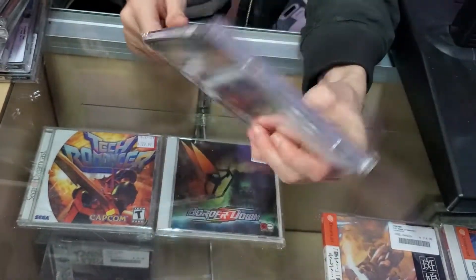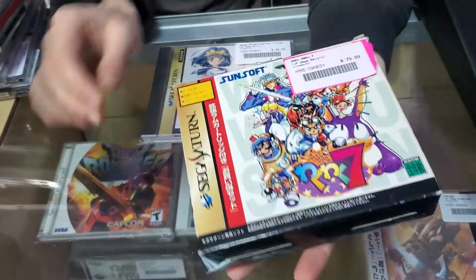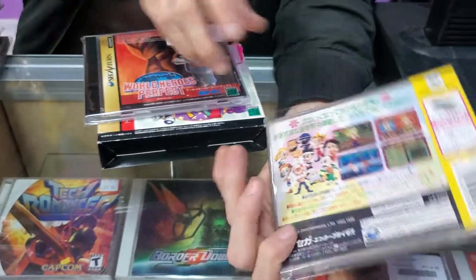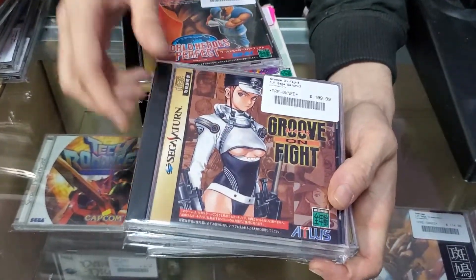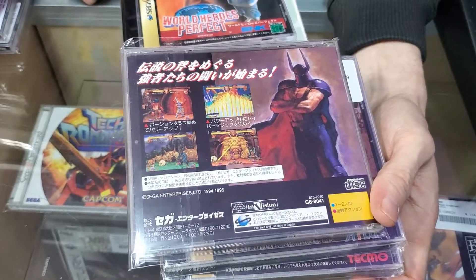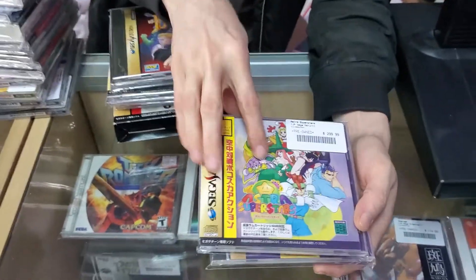Starting with Asuka 120% Burn — a 2D fighting game set in a school where she's a chemistry student and burns people with chemicals. Waku Waku 7 — a really cool 2D fighting game that was on the Neo Geo, great game with the cardboard box and RAM cartridge. World Heroes Perfect — another 2D fighting game. Virtual Fighter Kids — a 3D fighting game, kind of like the Pocket Fighter game Street Fighter did. Dead or Alive. Groove on Fight — one of the best 2D fighting games on the Saturn, I believe exclusive to the console. Golden Axe Duel — I think people were a little unfairly harsh on it because it wasn't the beat-em-up they expected, but it's actually a pretty good game if you approach it for what it actually is.